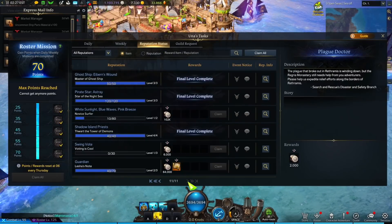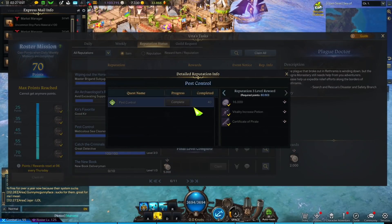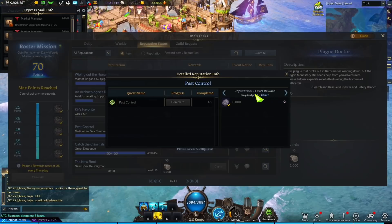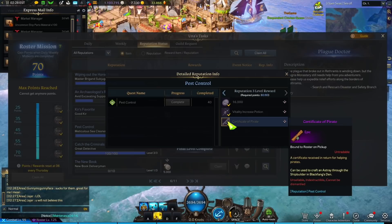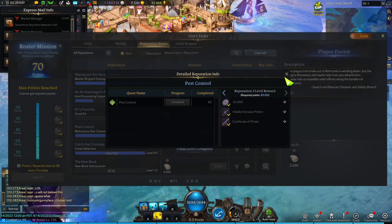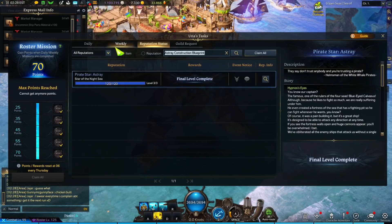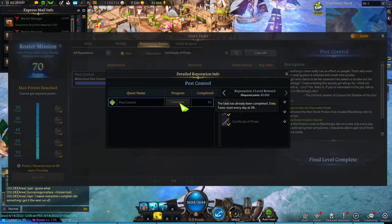The other reputation you need to finish is called Pest Control. This one is not as long — it's not 25 days. Three days at first for pirate coins, then another four days (seven total), then eight more days, so you only need 15 days total to finish it. You'll then get the Certificate of Pirate. To find these items — the Astray Construction Blueprint and the Certificate of Pirate — you can just look up the item name and search for it, and it'll show you where the quest is. You can also accept the quest directly from there.